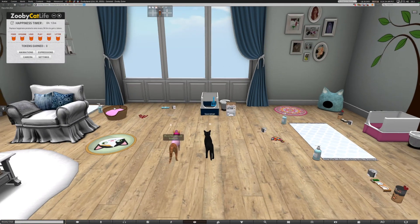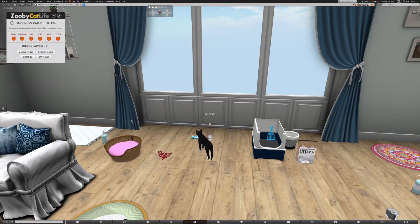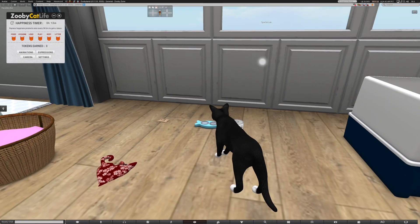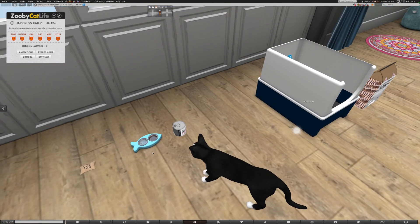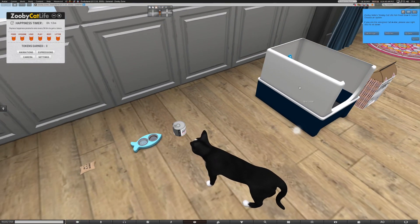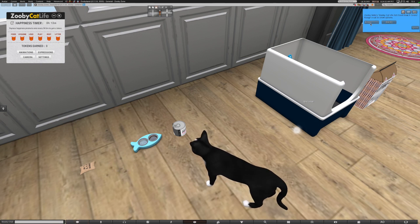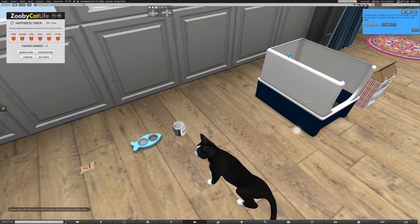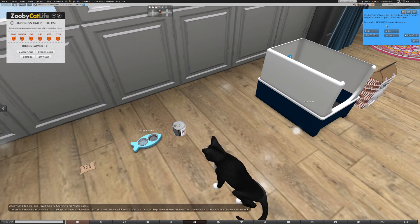I'm going to walk over to the food bowl. Here we go. So I click the bowl, I click assign, and it's going to search for the cat avatars in my space. I'm Spaceman, Ella's Jinja. I assign it to Jinja.